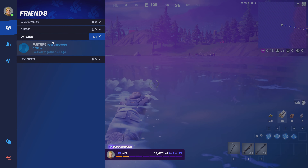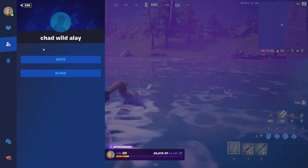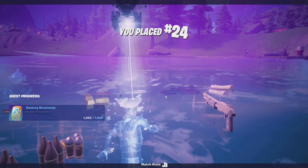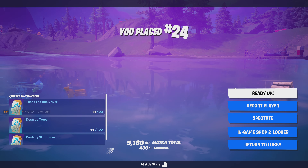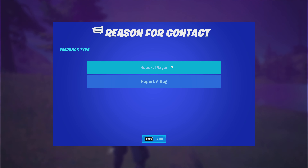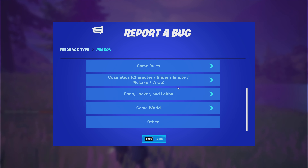If you don't want to choose a friend, you can choose another player. Please go to that person and click on them. What you want to do is click on 'Report a Player' — but not on a player though, so click on 'Bug'.